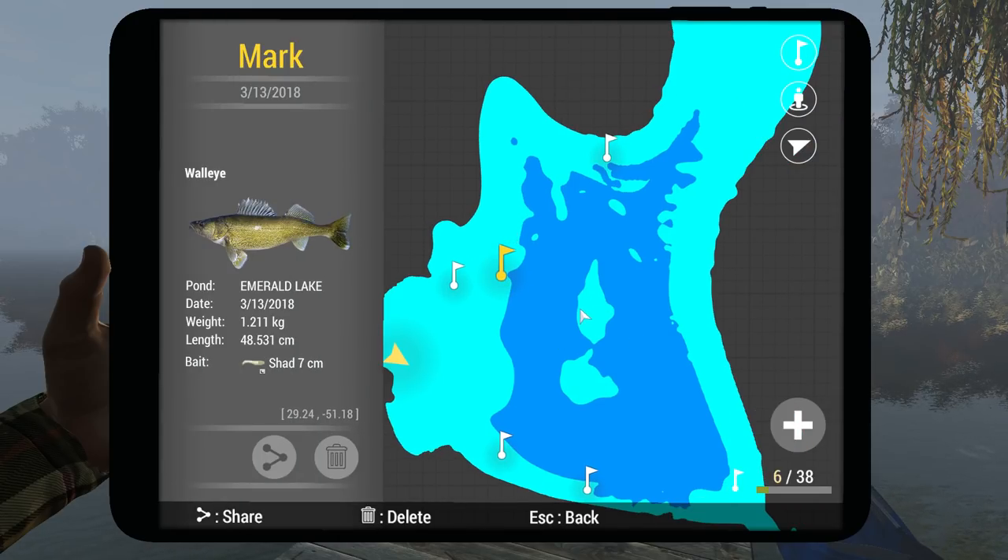The next mark is the walleye. The best time to get walleye is at night — they bite insanely at night. I'm using a 7g jig head with a shed seven centimeter, the night color. It's here at the edge of the deep drop-off. You can stand on the shore and throw like this, or stand here with your kayak and throw that way. The coordinates are 29, -51.